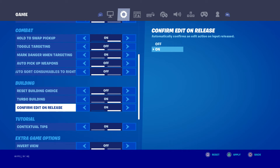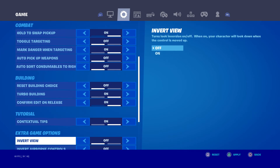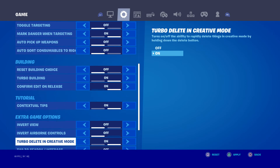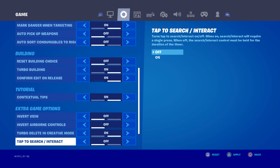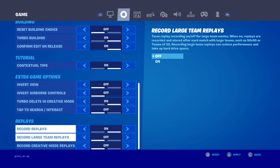Confirm edit on release is on. If you want to edit faster, I would recommend turning confirm edit on release on. Contextual tips is on. Invert view is off. Invert airborne controls is off. Turbo delete in creative mode is off.